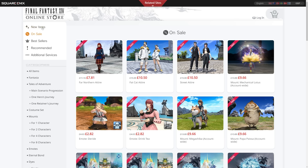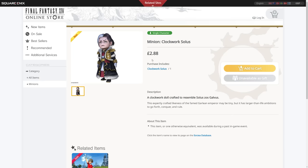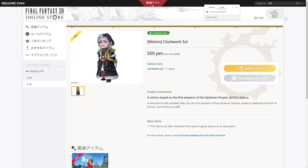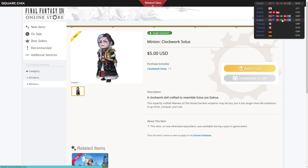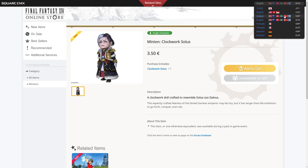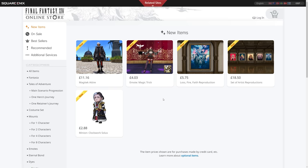Moving to the specifically new items added in this update: we have last year's Rising 2022 minion, the Clockwork Solus. That will cost £2.88 in the UK, 550 yen, $5 US, and €3.50. Not too bad for a minion if you missed it last year — that's pretty good.